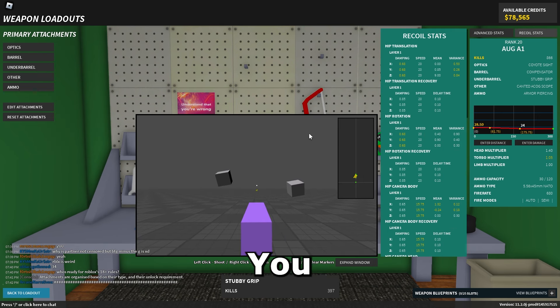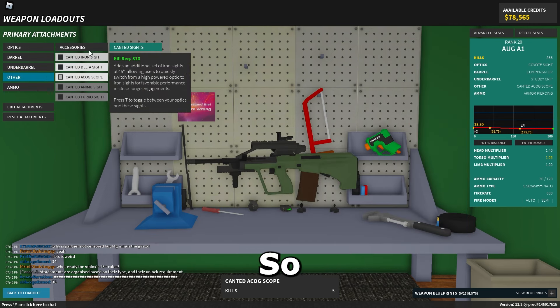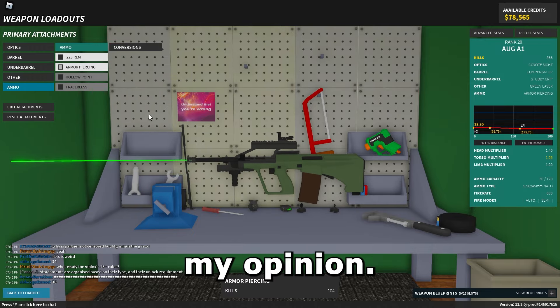With how low the recoil is, you can throw Coyote Sight on here too with really no repercussions. I like Compensator on it personally. Compensator and Stubby is pretty much the best pairing I like on this thing because it has basically no vertical jump. It's just a tiny little kick, but most of the recoil this thing has is just side to side. So really no reason not to have Compensator Stubby on this, in my opinion.